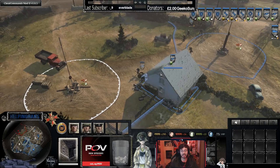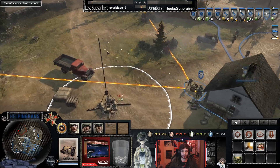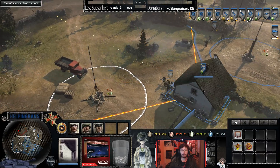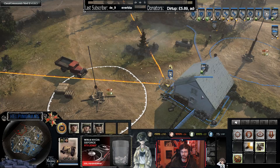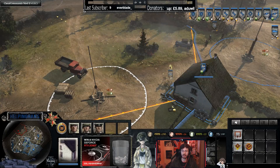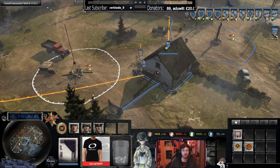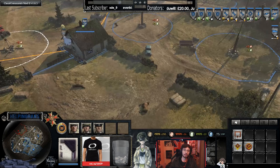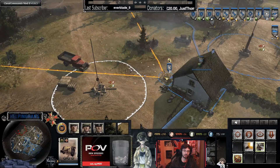I also want to quickly talk about Raketenwerfers. A Raketenwerfer outside has a standard line of arc, but inside a building it has a much bigger firing arc — look at that difference. However, I wouldn't normally recommend putting Raketenwerfers in buildings because they are not camouflaged when inside — the enemy will spot them and know to avoid that approach. You get the firing arc advantage, but you lose the ambush camouflage.